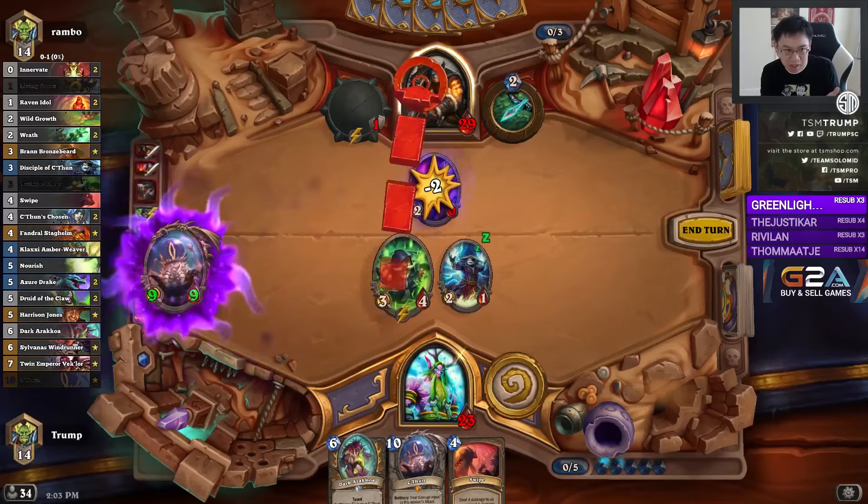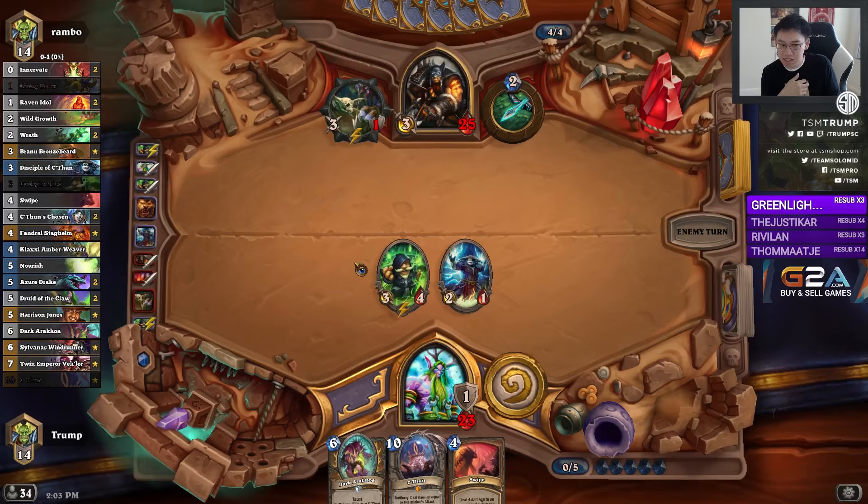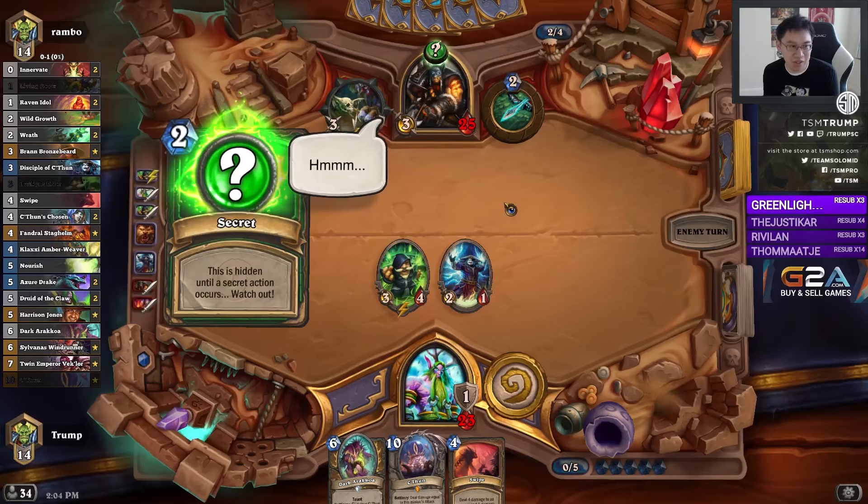This thing had the benefit of buffing C'Thun by one already. And if the opponent had played something like a Huffer, or a Leoc, or a Misha, this card can help deal three damage to it. With the help of Wild Growth, the curve here is very good. With Dark Arokoa coming down next turn almost certainly, it's going to be pretty tough for the Hunter to get past, as well as having early board presence already.